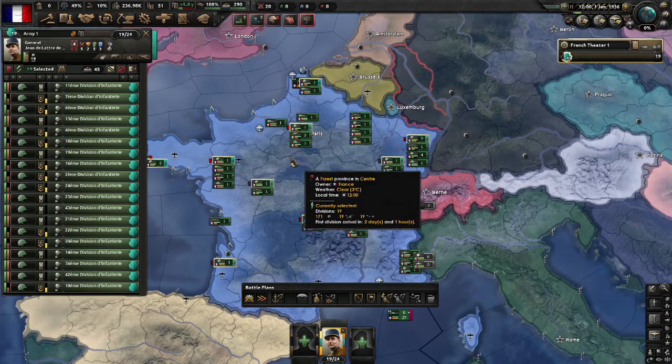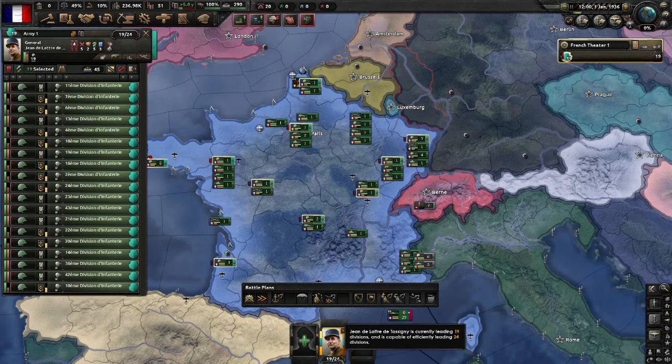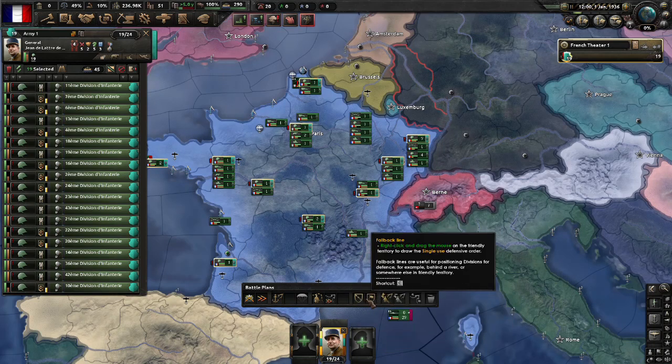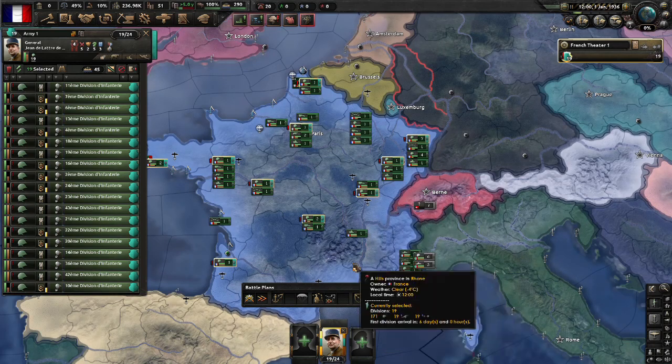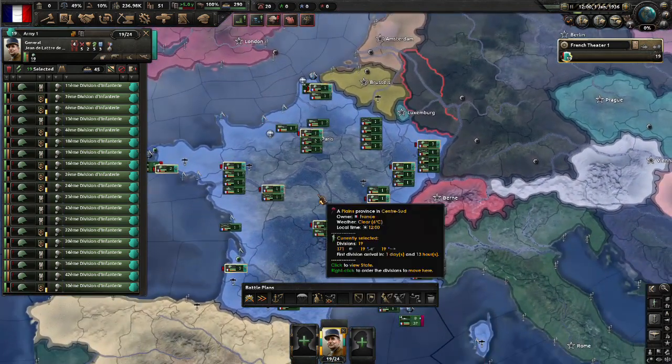If you're going to assign your troops to a sort of home guard, you might be allowed 72, depending on which of these options you've picked in the battle plans. But generally speaking you're going to have a total of 24. If you go over that 24, what you really ought to do is create a second army.